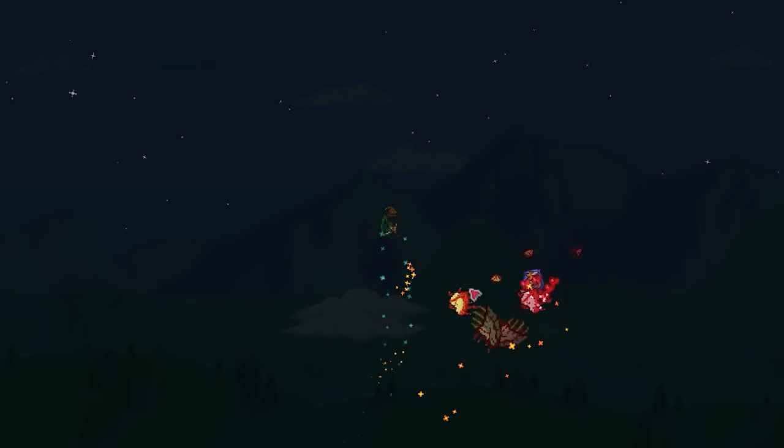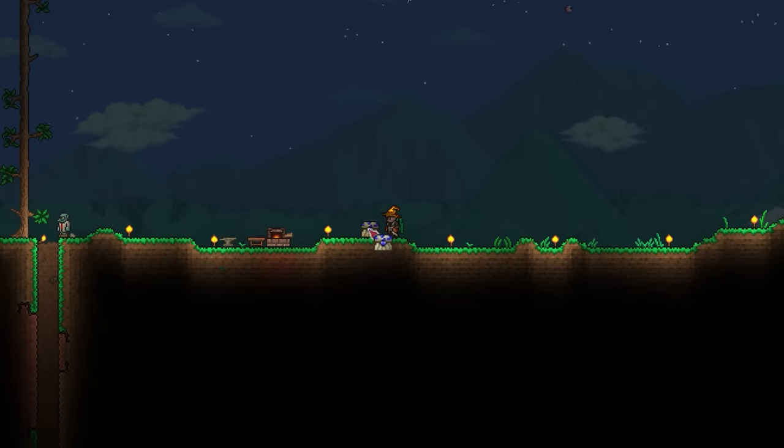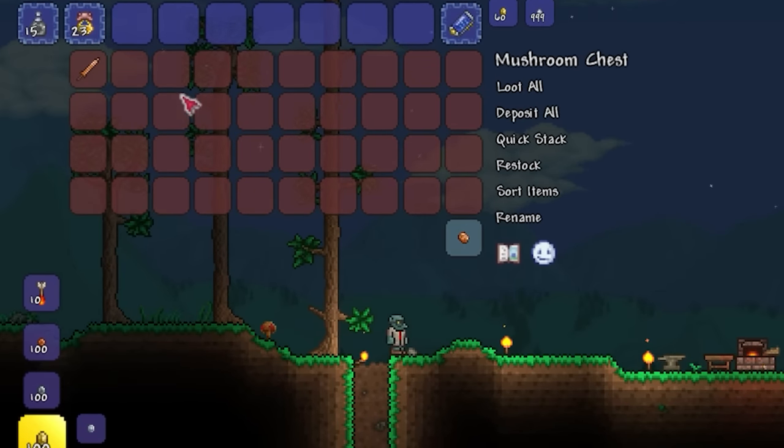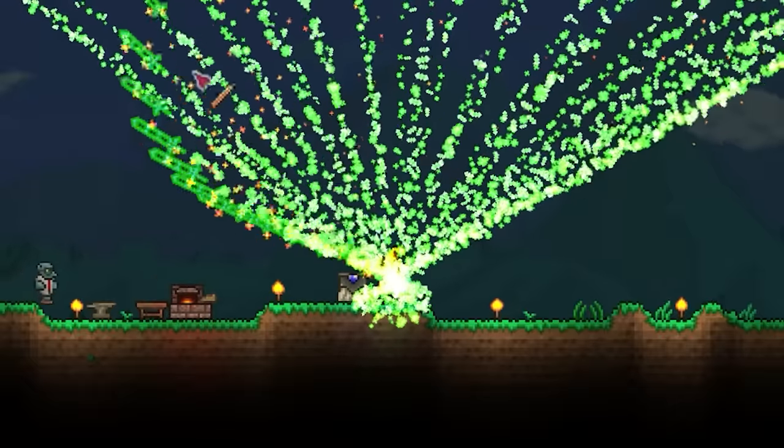But after enough perseverance and an unholy dodge from my hallowed armor, I managed to take it down. We should be finished, and if you've done it correctly, you'll see your upgraded copper shortsword in place of the old broken one, now with the legendary prefix.